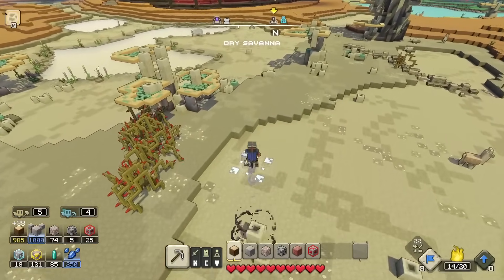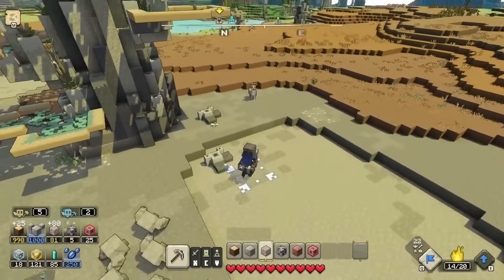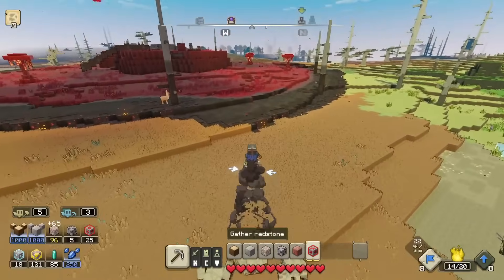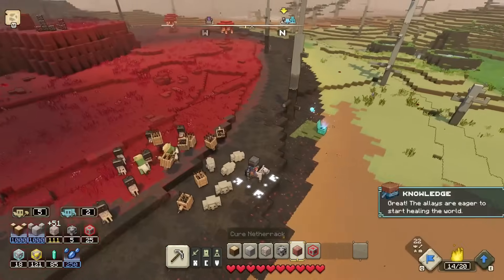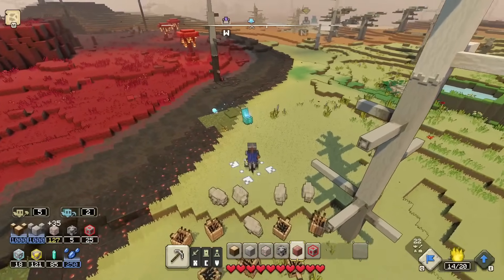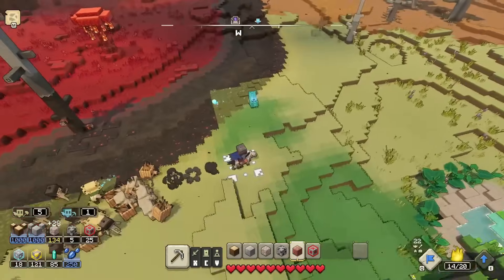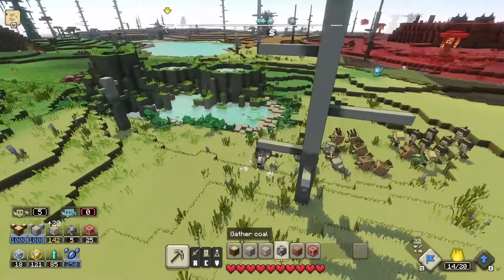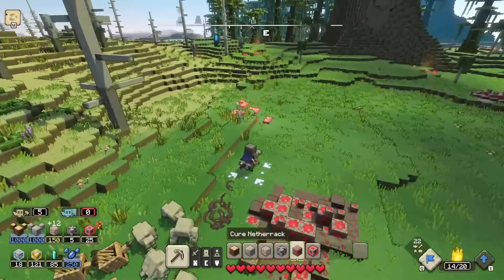Running around the same area again — found some iron! There's also a spot where I can cure netherrack. These alays are eager to start healing the world — and it doesn't seem to cost me any resources which is great! So we can really just get them set up everywhere whenever we have alays to spare. There's redstone here too but I don't have any alays available at the moment.